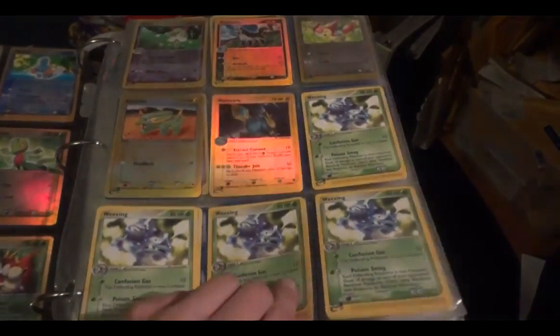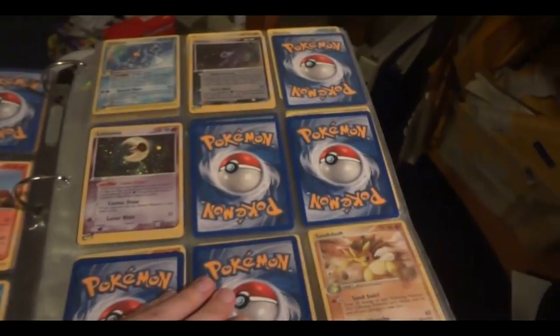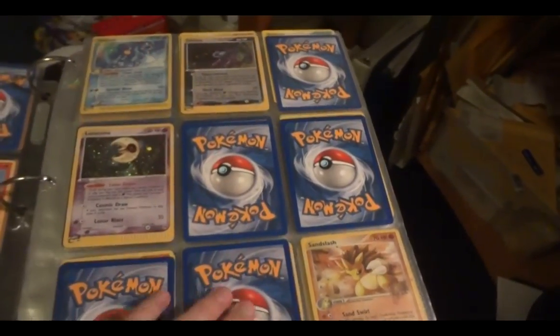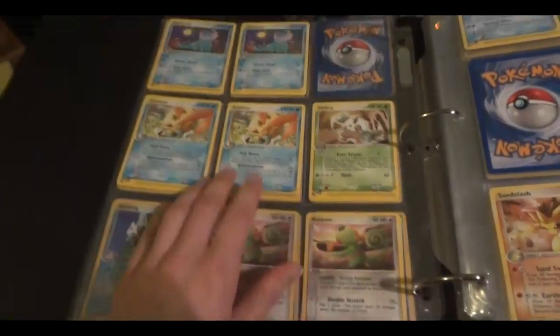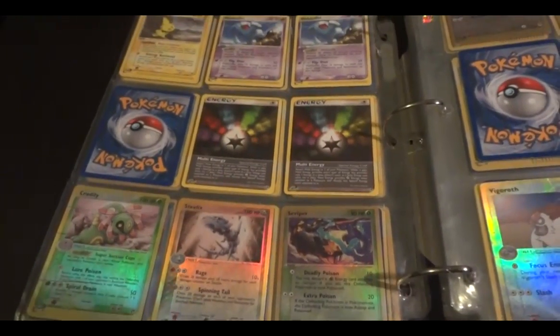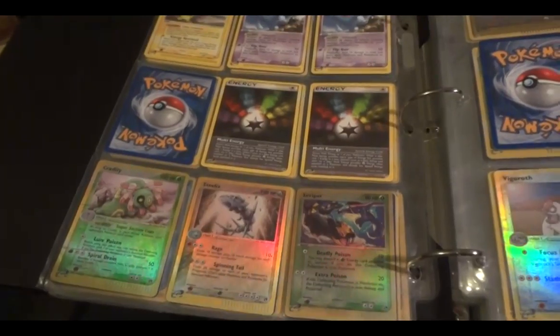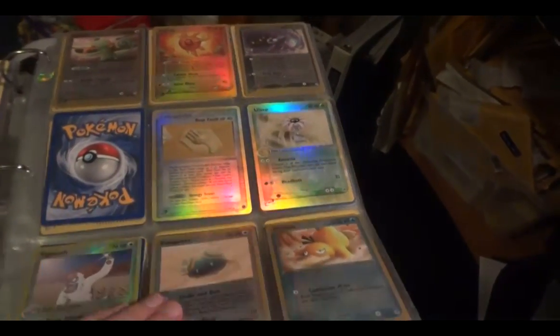Here with Weezing we start with the rares. Two Sandstorm hollows. Oops, stick that back in there. Some rares, more rares, and then rare reverses along the bottom. I believe those are rare reverses as well and then these are common and uncommons.